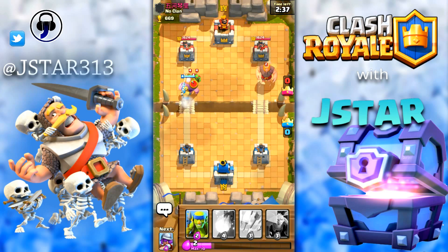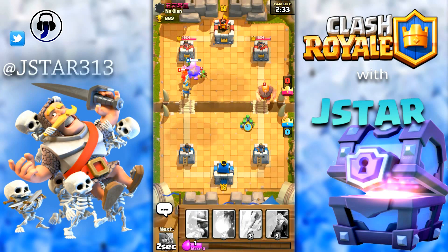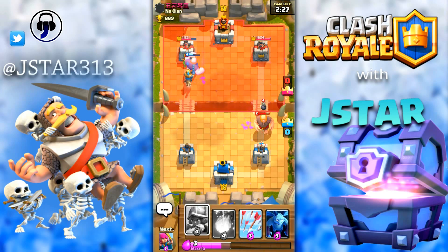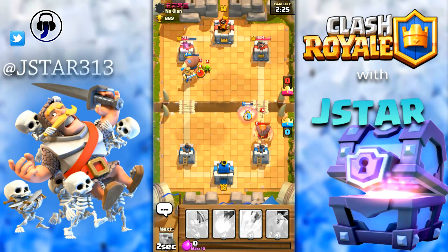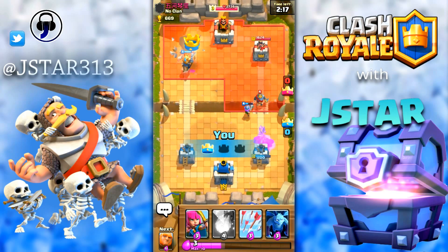I've dropped my knight and the giant to attack his tower. I'll distract his giant with some spear goblins. He put his valkyrie — okay, I'll put a musketeer right here to kill that giant. My giant is attacking his tower.